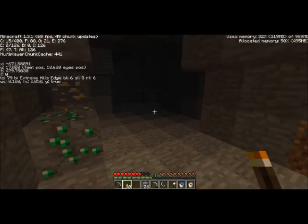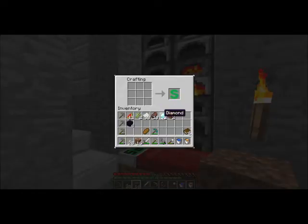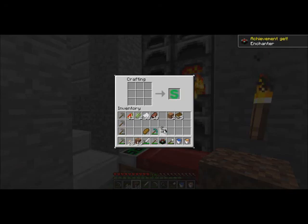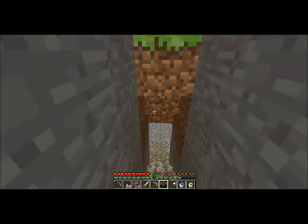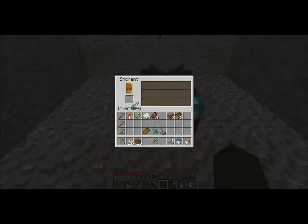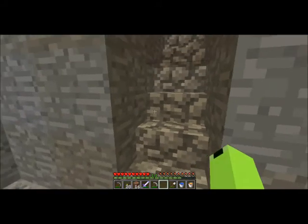Diamonds, emerald. Okay, enchanting time. We got our diamonds, obsidian, and a book. Nice. This is gonna go right down here. I suppose I could put a level one enchantment on this — let's do it. Sharpness one, just what I wanted. And yeah, that's good.